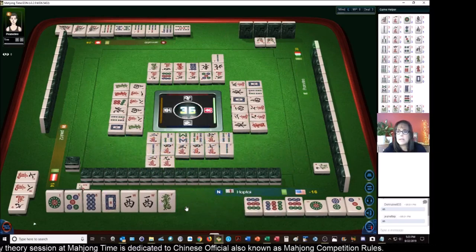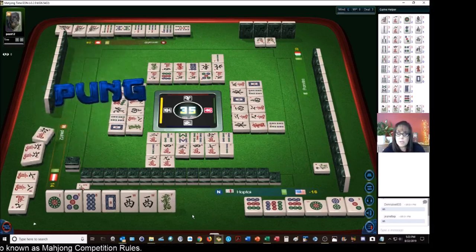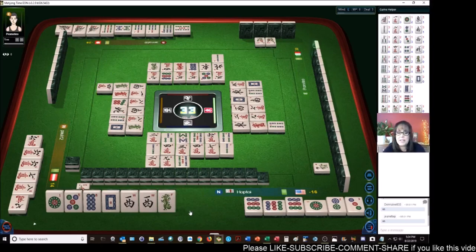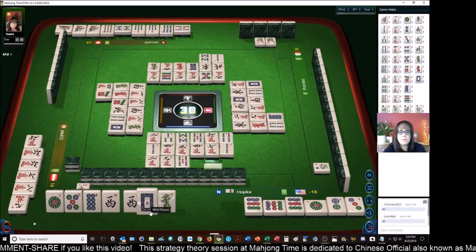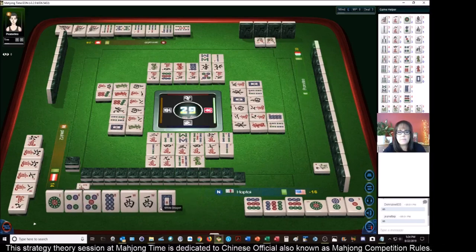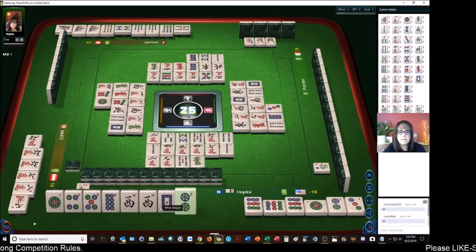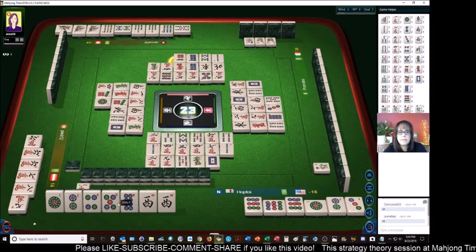Nine-characters. West — we're in north seat so we won't get score for that, but it is a pong of terminals — we'll get one fan for that, one point. Eight-dots. Green dragon should be a safe discard. Eight-bamboos, white dragon is safe too. Seven-dots — okay, green dragon, we have a potential chow now. Three-dots. Eight-dots. One-dot — now we have another potential chow, so we can throw the eight-dot — that'll be a safe discard too. We're one away from ready. Five-bamboos. End game — six-dots, we have four more picks.